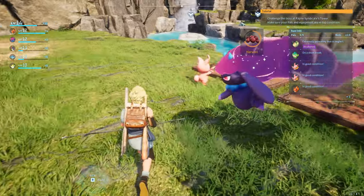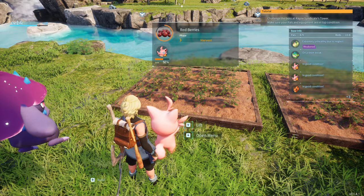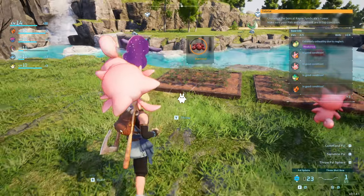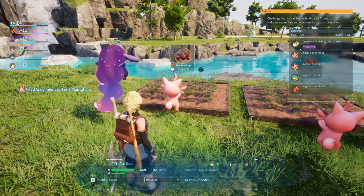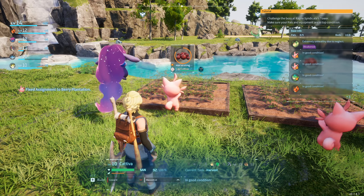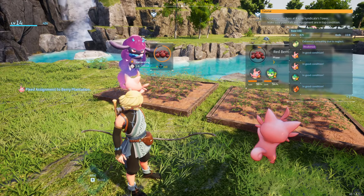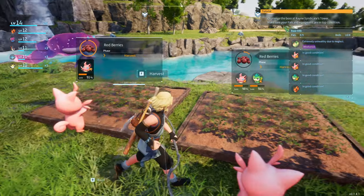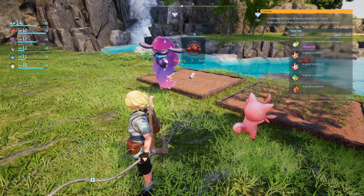All you do is go up to your pal and it will give you options — V to lift. If you're using a gamepad it will be different. You just lift them up and throw them at whatever job you want them to do. On the left it says 'fixed assignment to berry plantation.' Now they'll do this so long as there's work to be done. Once they're done with one they will work on the next one, and if there's no work they'll switch back to automatic.